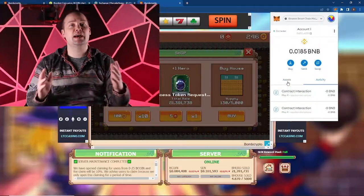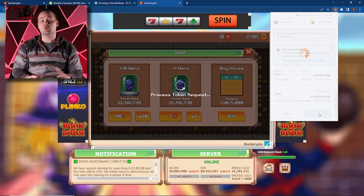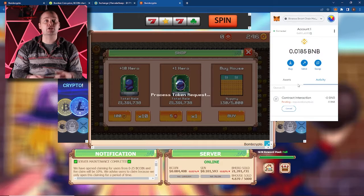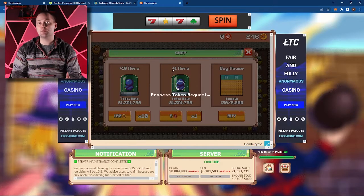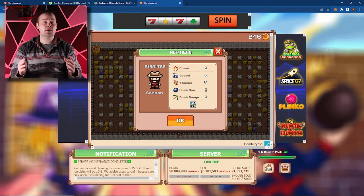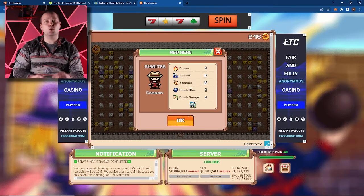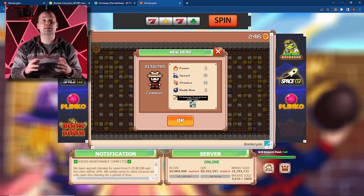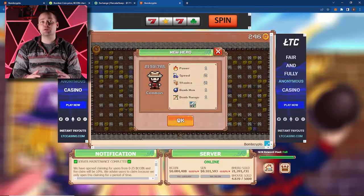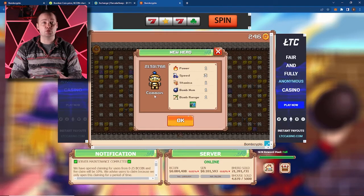This is taking a little longer than expected. Let's check our MetaMask for any unapproved transactions that might be stuck — that explains it. Sometimes we have to manually approve them. If you ever run into this issue, you can find the transaction in the activity section of your MetaMask. I find it to be a good habit to have MetaMask open while the transactions are going through. We've got some heroes! This guy is common and has one power, two speed, two stamina, one bomb, and one bomb range. His special attribute is that he gets plus damage to prison explosions.